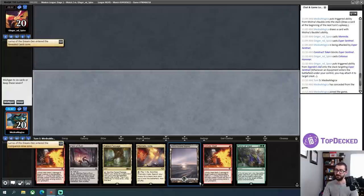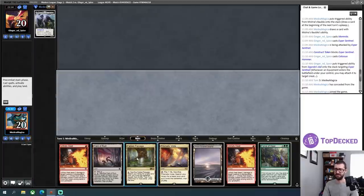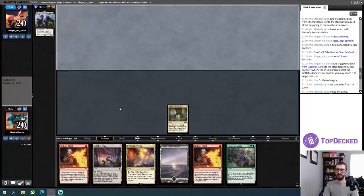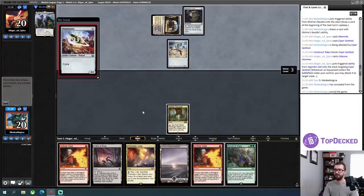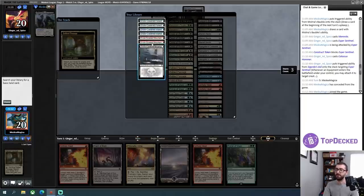How do I feel about this hand? It's four lands, two Unholy Heats — I don't feel great honestly, but I think I probably just need to keep it. I have three removal spells. I have Lurrus as a potential threat. I have a lot of top decks that are just going to kill something. I think I'm good with it. Your Memnite is fine, Ornithopter is fine. I'll go ahead and pick up a red source here to start things off.